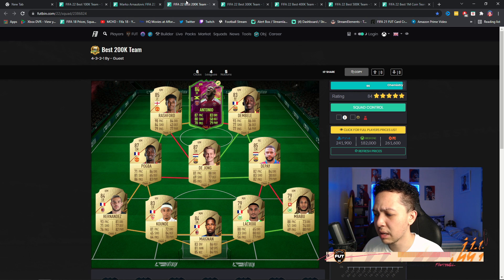It's a meta team. Also cheap at 200k — a little bit more expensive on PS, about 40k above. I'd probably play this as a 4-4-2 with Pogba and De Jong as CMs, Dembele right mid, Rashford left mid, Depay and Antonio as strikers. Solid option. You can also replace Depay with Griezmann — both are just so good, especially for their price.